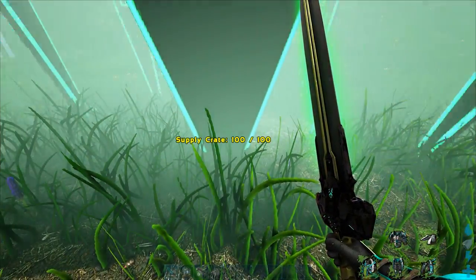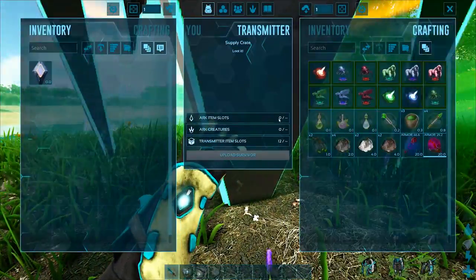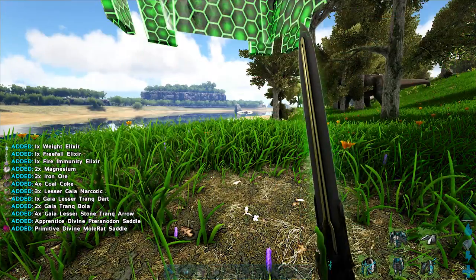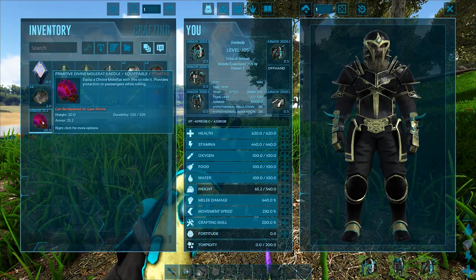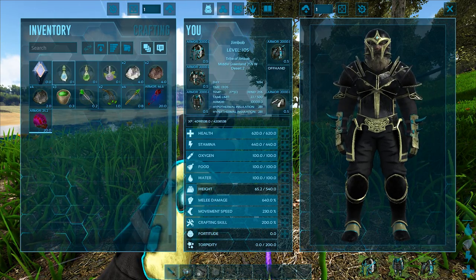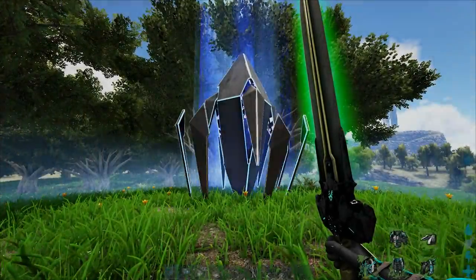Next one - this is the green double drop. Take all. Saddles, roll wrap saddles, and various different things. Nice. Blue drop - take all. Various different armor pieces, some hemp bud.